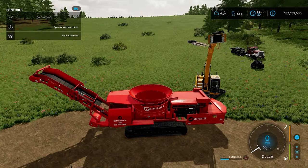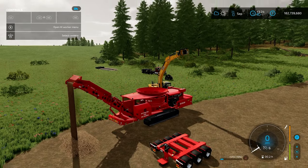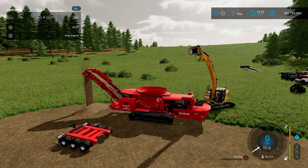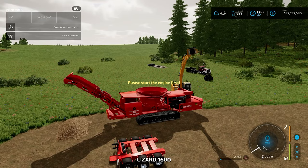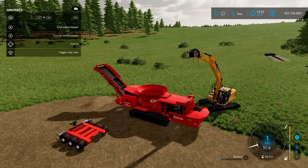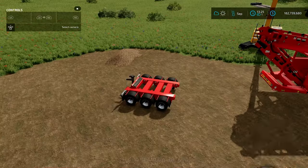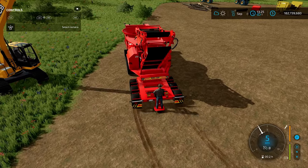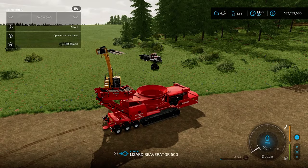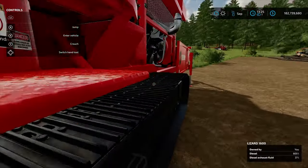You can throw a trailer right behind it to unload into. It can also be set up in a couple different fashions — to chip bales and to turn stone into lime. It does drive very slowly; the second dolly part comes separately in the shop under dollies. You drive right up underneath, attach it, and you get a nice trailer hitch on the front to haul it around a lot faster than driving at six miles an hour.